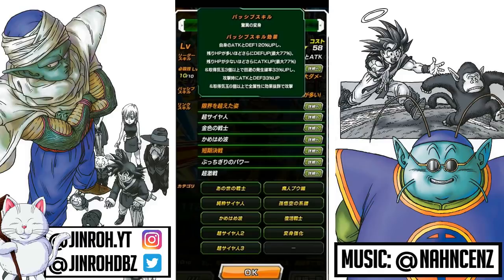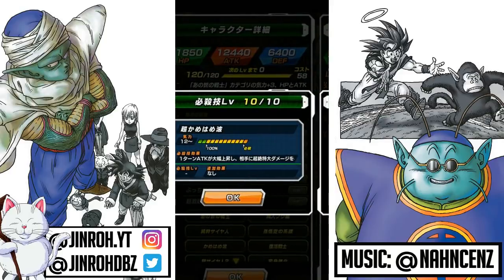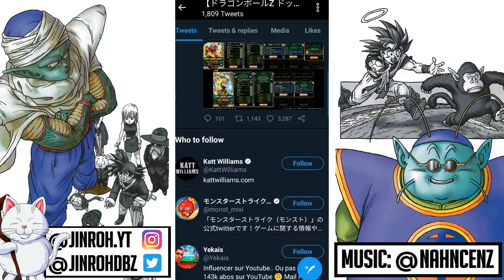For the passive skill: Attack and Defense increase of 120%. The greater the HP levels, Defense goes up to 77%. The lesser the HP levels, Attack increases up to 77%. If you obtain three or more Ki, it activates evasion by 33%, and Attack and Defense increase of 33% when attacking. If you obtain six or more Ki spheres, effectively attack against all types. Very, very good skill sets. In terms of the super attack, it greatly raises Attack for one turn and causes immense damage. This guy's gonna be pretty fantastic, and I'm looking forward to potentially pulling him.